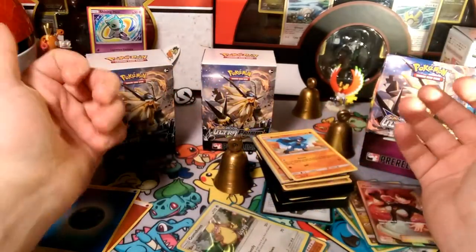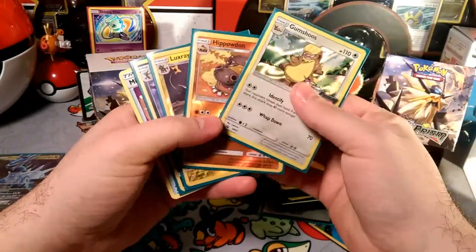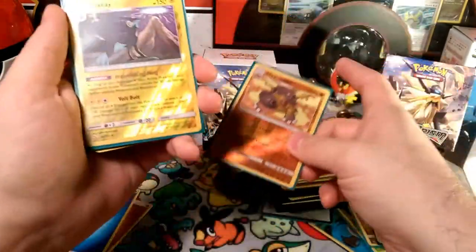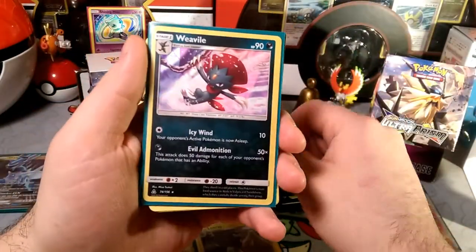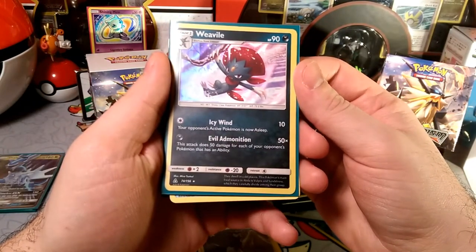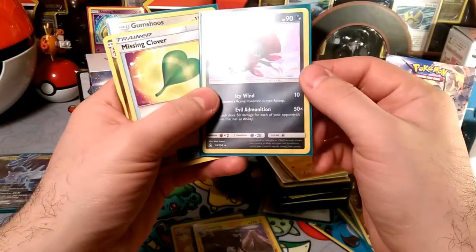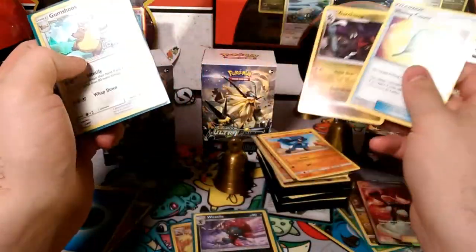I'm actually starting to wonder if I should even buy the theme decks because I got all the Garchomps I need and all the Empoleons I ever need. It looks like I even got enough Magnezone and Heatran to make a Magnezone Heatran deck with a Dialga in it. So it looks like I have like three decks to make already just from the three pre-releases — kind of nice. We got a few holos: Hippowdon does 10 more damage for each star in your retreat cost, we got the Intimidating Fang Luxray as a reverse rare, and a rare holo Weavile.